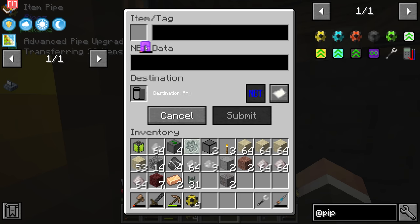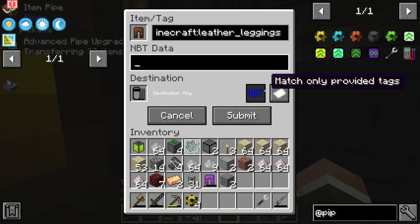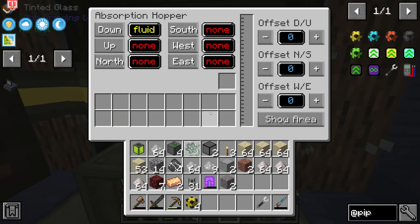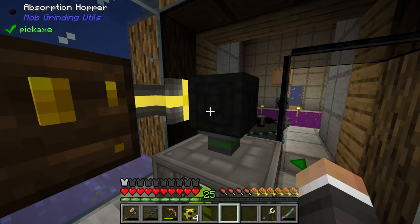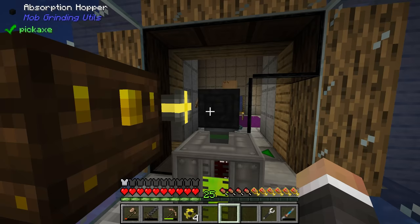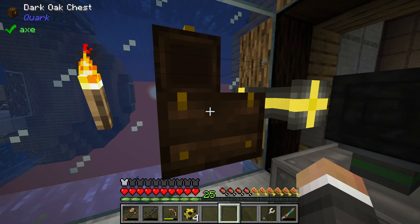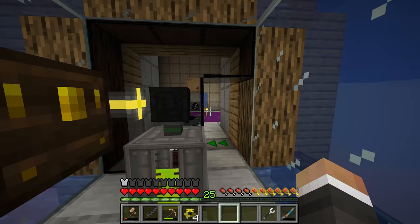So what we can do is click add, put leather pants in, and in the bottom box delete everything — hold backspace and delete all the NBT data tags. Right now this is set to match only provided tags, and because there are no tags, clicking submit makes this just 'item leather pants'. So any leather pants placed in here get extracted, but anything that isn't leather pants — like sand — doesn't. As we get more random helmets, swords, and bits of junk, we can add them to this whitelist so they get sent to a chest, or we can replace the chest with a trash can.